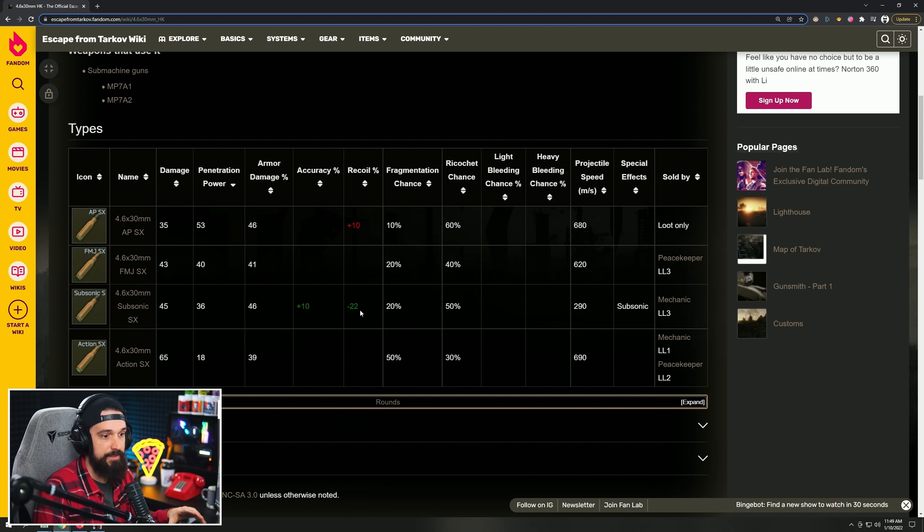Additionally, they changed the recoil in patch 12.12. The recoil on guns is perceived to be higher this wipe because the automatic compensation your PMC does was tuned down. So all together — the availability of ammo, the availability of armor, and the increased recoil — means lower tier ammos are more viable and you're really looking for things that reduce recoil.